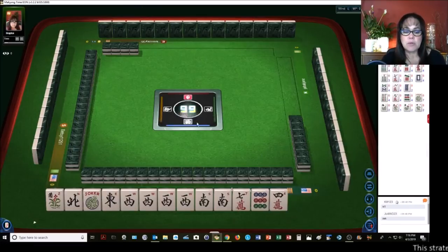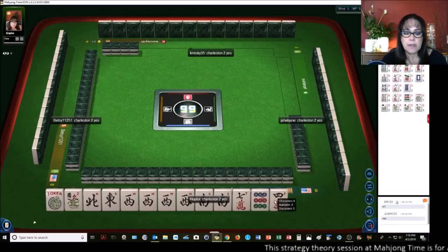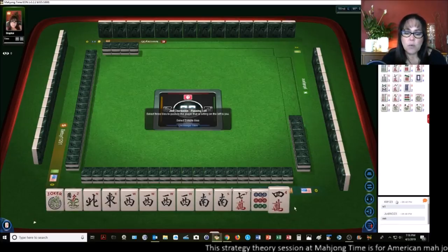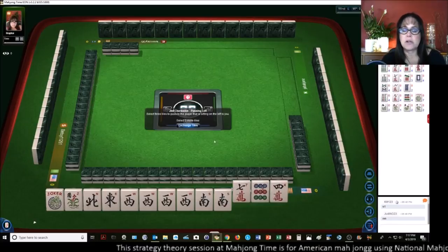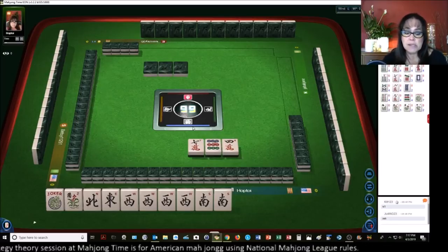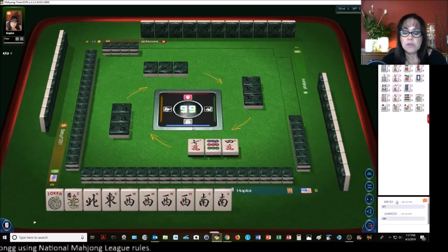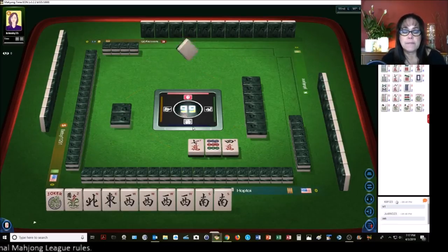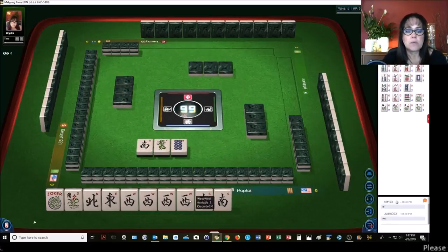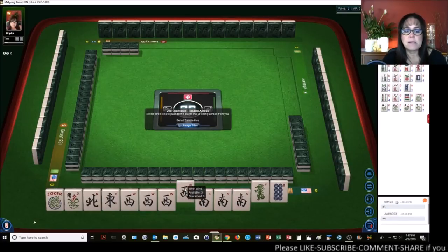So now we'll keep going with the Charleston. We have no gaps for the concealed hand. We have a Kong of West, one flower, no multiples in our number tiles. I was thinking maybe we could play a Quint since we have a Kong of West — there's one wind hand you can tangent to from the Winds and Dragons category. But we just got another South, so let's give up the West since we now just have a Pung of South.